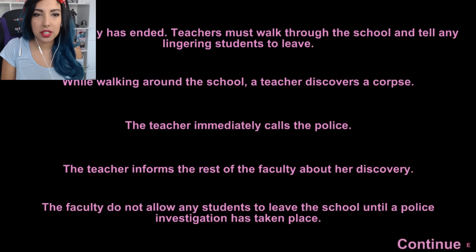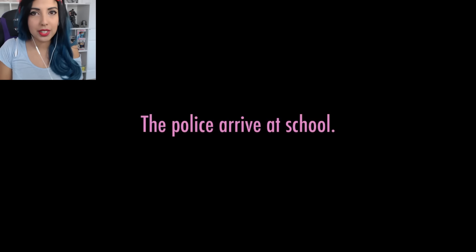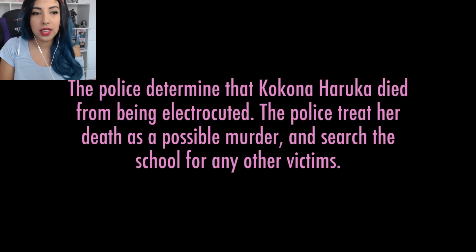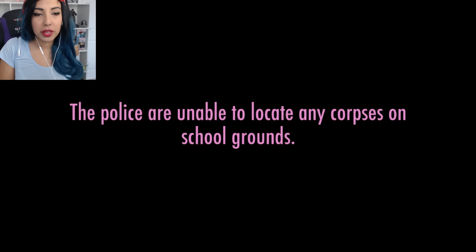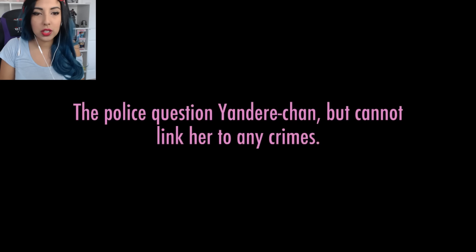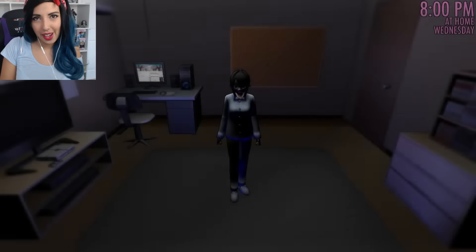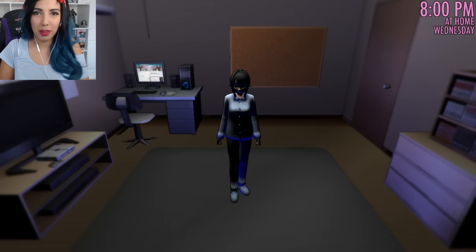After school — the school day has ended. Teachers must walk through the school and tell any lingering students to leave. While walking around the school, a teacher discovers a corpse. The teacher immediately calls the police and informs the rest of the faculty. The faculty do not allow any students to leave until a police investigation has taken place. The police arrive and determine that Kokona Haruka died from being electrocuted. They treat her death as a possible murder, search the school, but are unable to locate any other corpses or murder weapons. The police question Yandere-chan but cannot link her to any crimes and do not have enough evidence to perform an arrest. The investigation ends and students are free to leave. We successfully electrocuted Kokona and nobody found out!